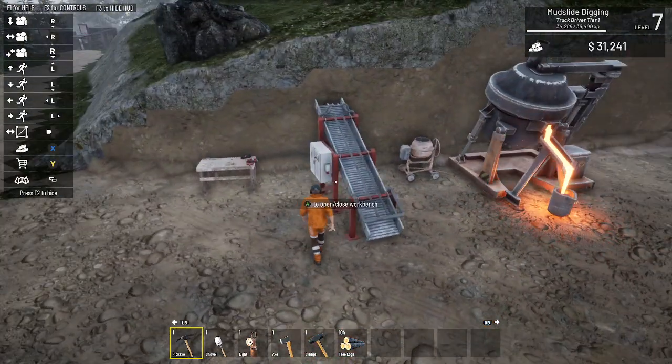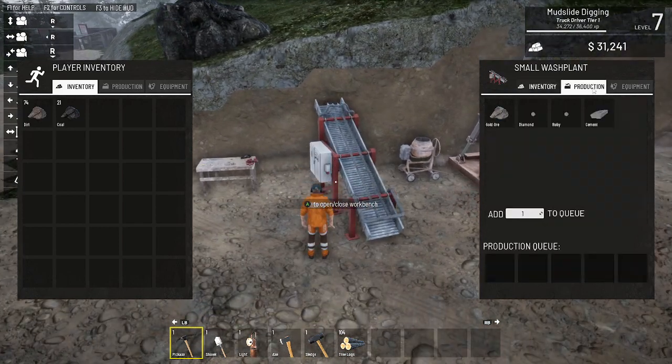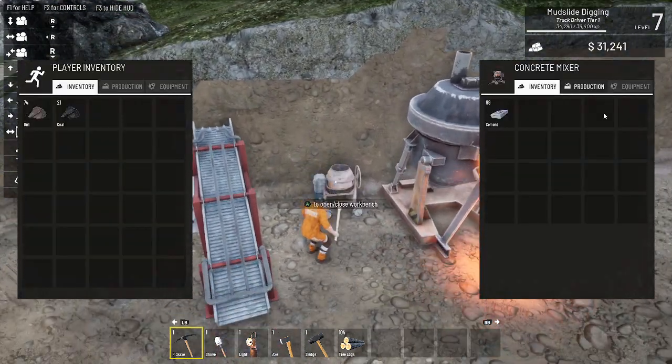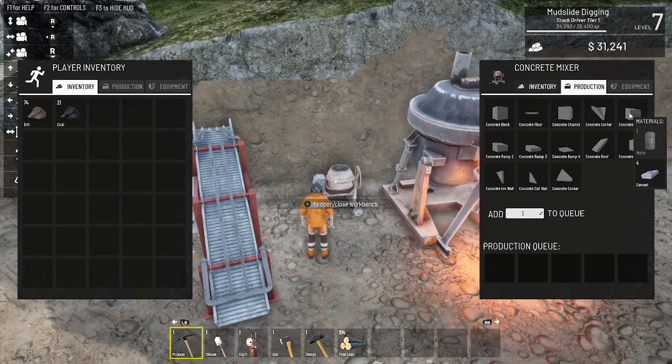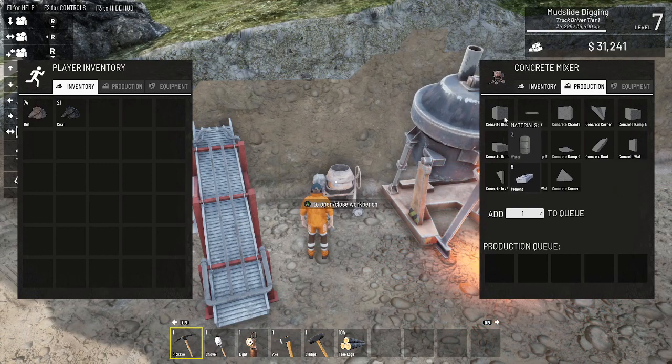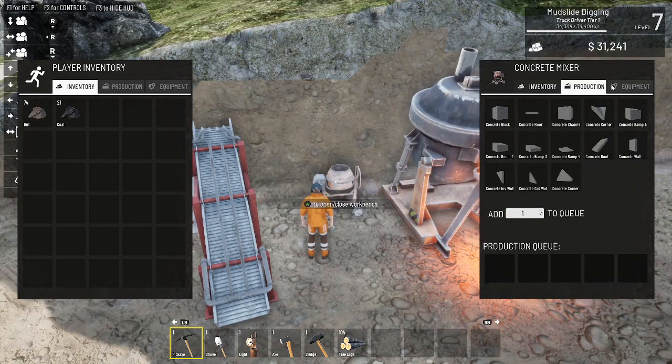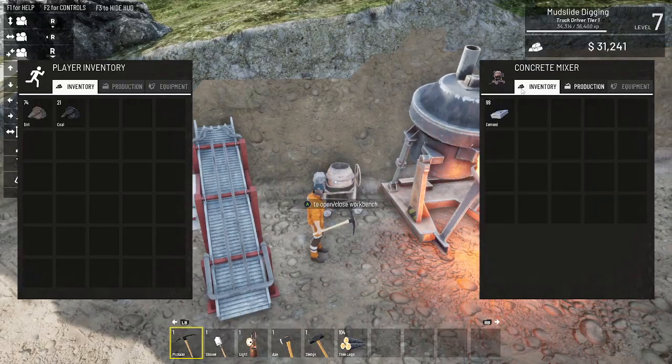Let's go right here - production says for diamonds, ruby ore. I need gravel - five gravel for one bag of cement. That one bag of cement you come here, go to productions, you can do equipment. Concrete - it requires three water and nine cement for one concrete block. There's also concrete ramp and concrete ramp variants. Concrete takes a lot of stuff and then I have 99 in there.